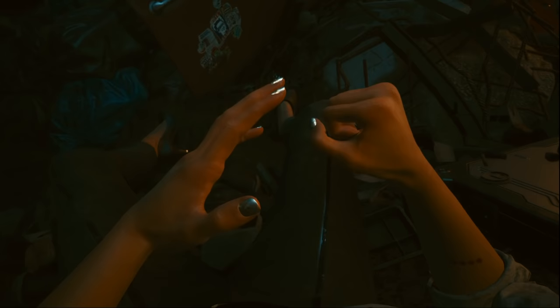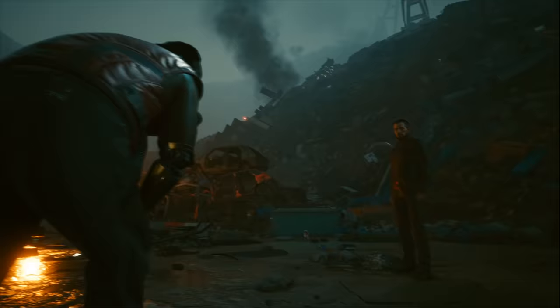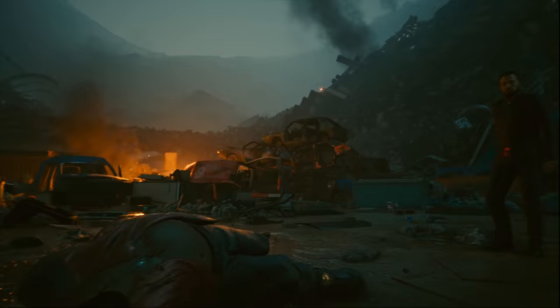After you wake up at the junkyard where Dexter DeShawn dumps you, you'll see Takamura and Dexter once again. Clearly, Dexter has led Takamura to you, and then you get to watch Takamura avenge your death by killing Dexter DeShawn on the spot in this junkyard. My first thought was: does this location actually exist in the game, and can we come back here and find Dexter DeShawn's body?